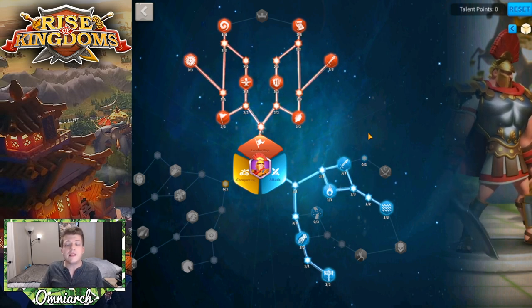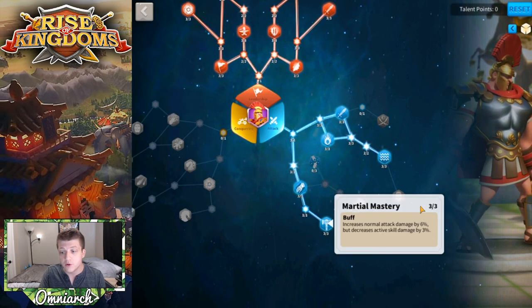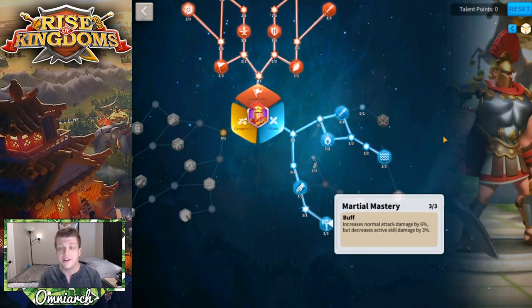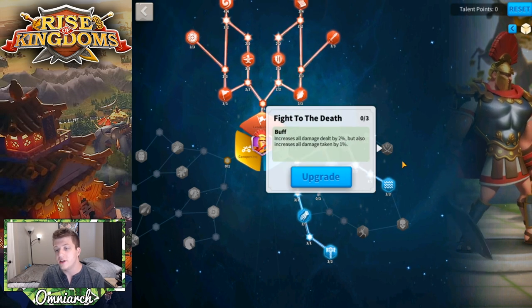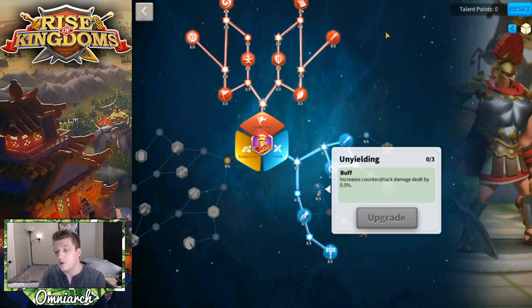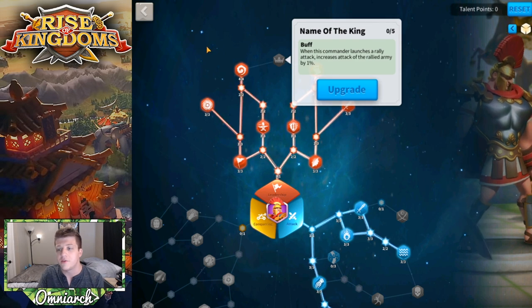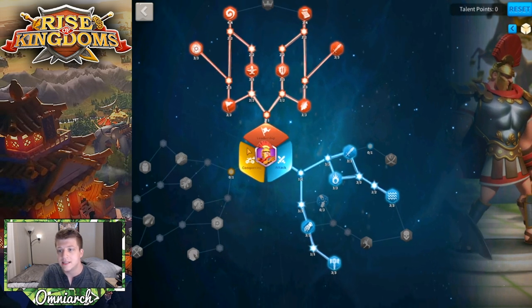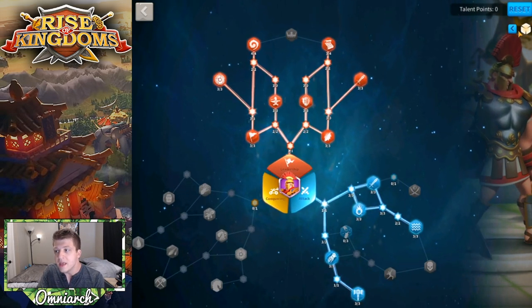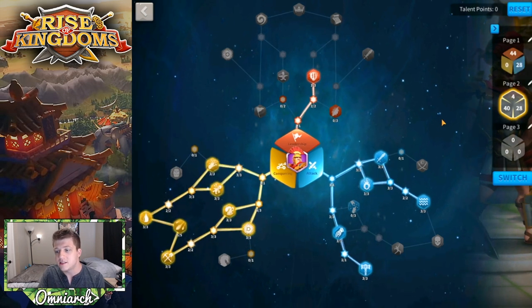It's worth noting that Martial Mastery is only good if your secondary does not do skill damage. If your secondary does skill damage, you can move those four points to grab Fight to the Death, or put some points into Unyielding for counterattack damage. Just don't put points into Name of the King, because that's only for rallying and this is an open field build. If you are a very heavy spender in the early game and going to use him for hitting cities, I have a separate build for that.